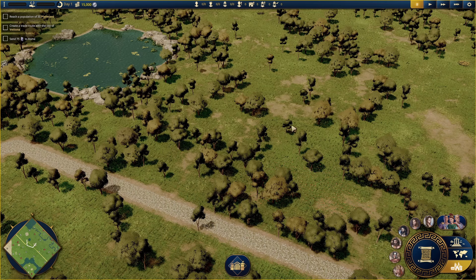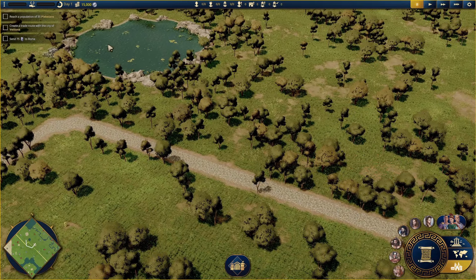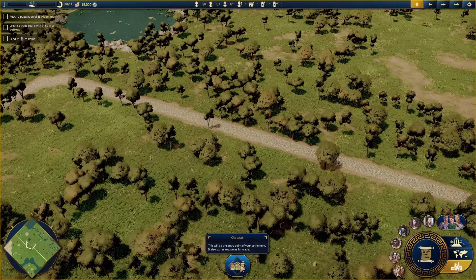Let's take a look around at what we've got. Right now we've got nothing - no plebeians, no patricians, no military, no people, no happiness. We have got 15,000 Roman monies - 15,000 shiny silver coin things, which is quite good. That's it, we've got nothing else. We really are starting from scratch. The first thing we have to do is put down the city gates.